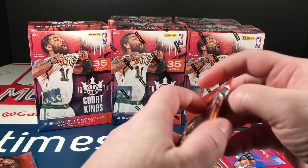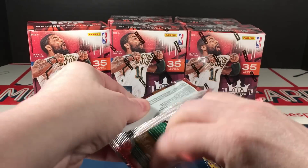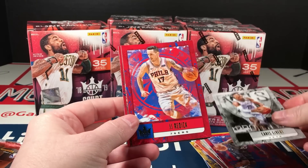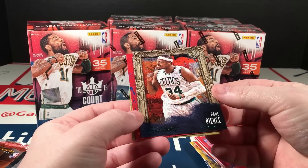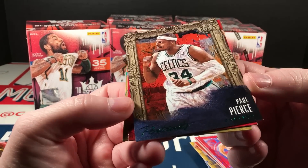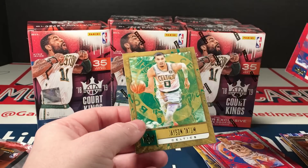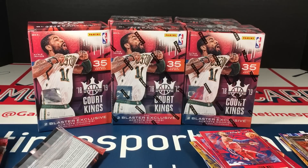Last pack of box one. Levert, Reddick, Paul Pierce. This is a portraits Jade — I can barely see it down there but it's green, sorry, Jade. And there's my boyfriend Jayson Tatum. Alright, that's box one done.